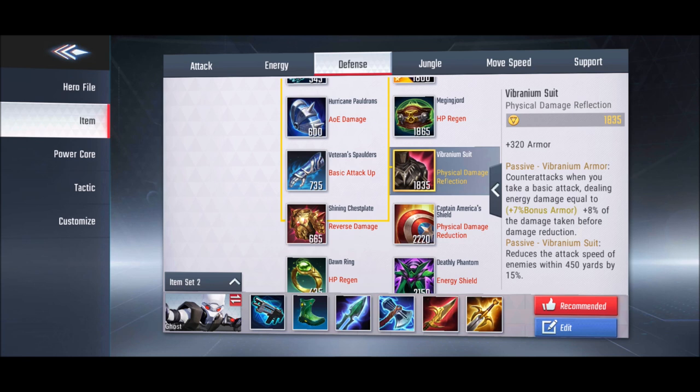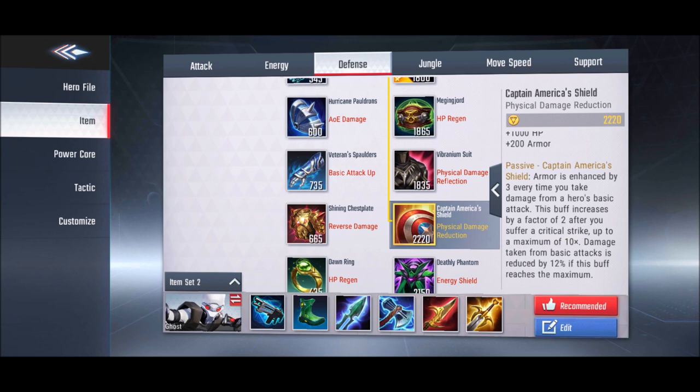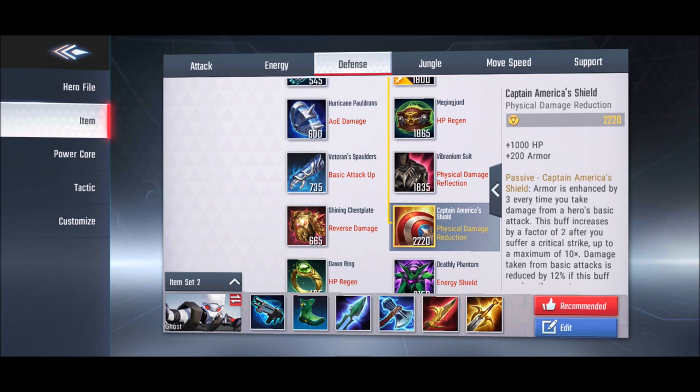Vibranium Suit gives the maximum armor in the game — 320 armor. It is best for countering late-game marksmen, as it reflects a portion of basic attack damage back at attackers and reduces the attack speed of nearby enemies by 15% within 450 yards. Captain America's Shield is also very good for late game, as it increases your armor each time you take physical damage.